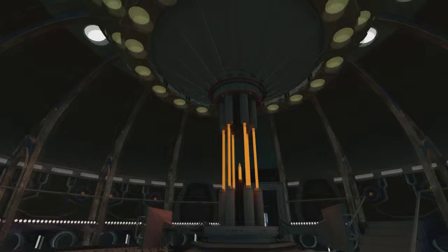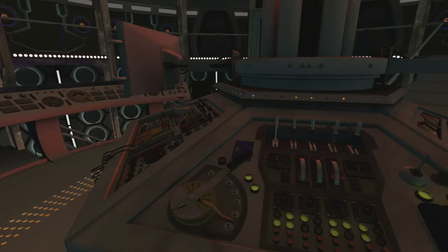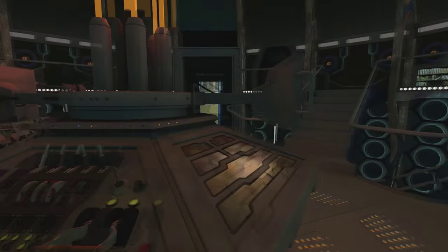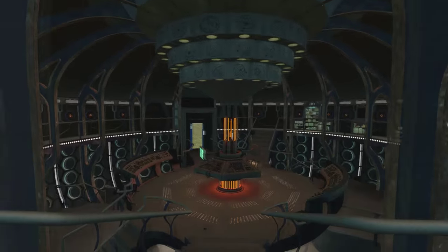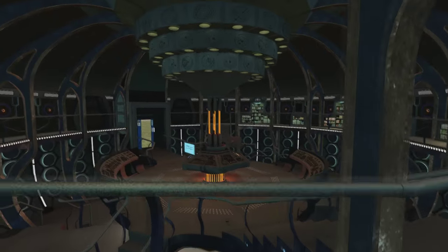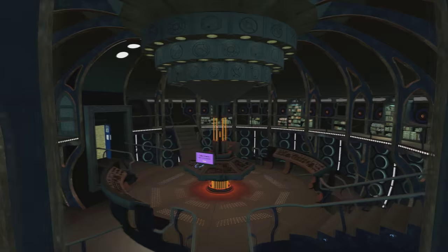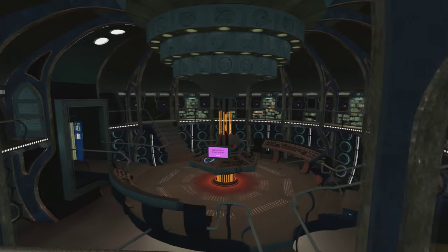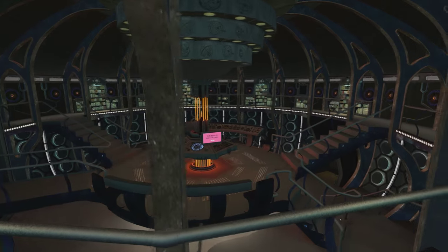Here we are at the biggest part of the console — the flight. This one turns flight mode on and off, and that will finally animate the time rotors. The Gallifreyan symbols on top look really nice. It's stuck in the console.